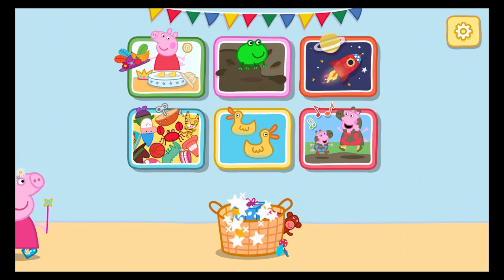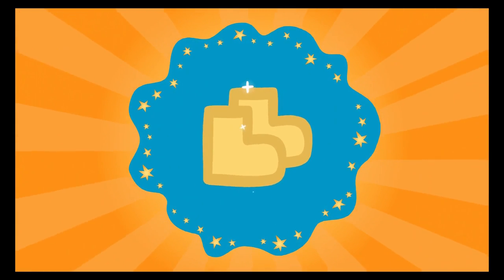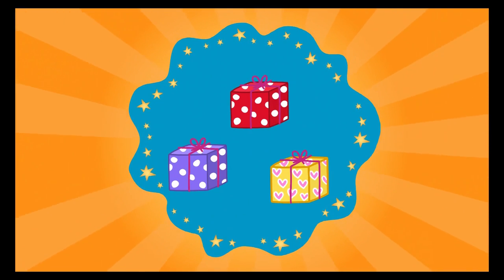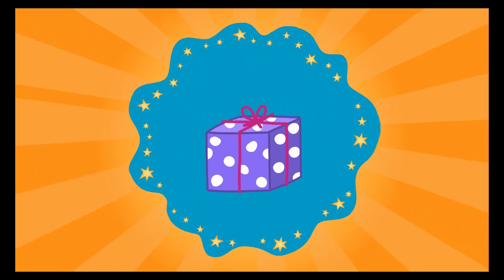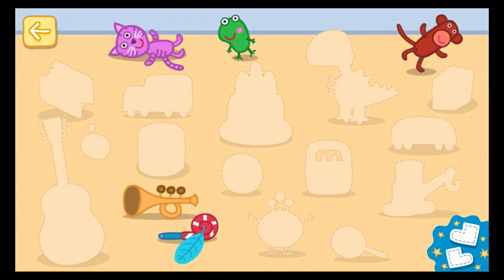Choose a game. Choose a present to unwrap. Excellent! It is a toy frog. Tap your present to see what it does.